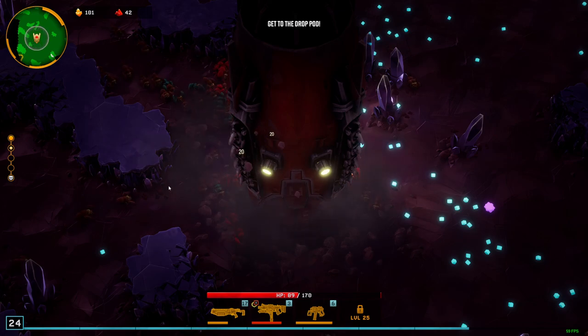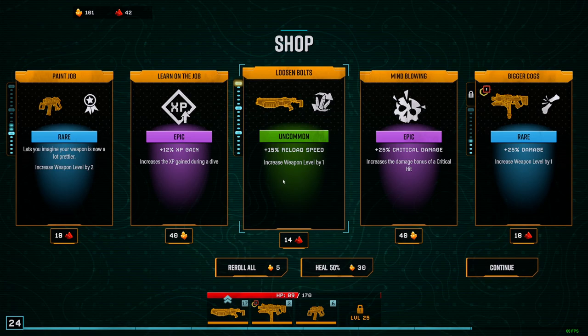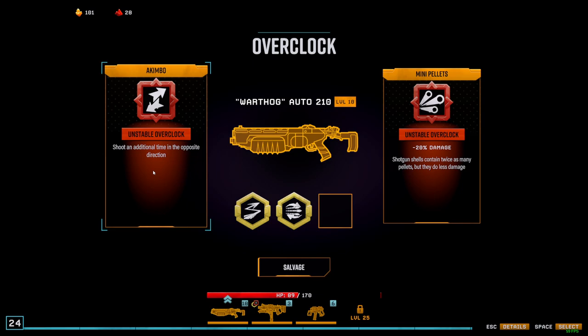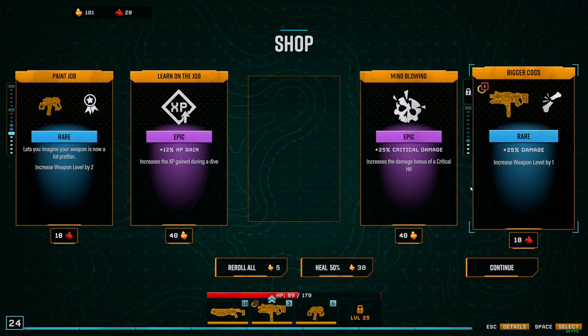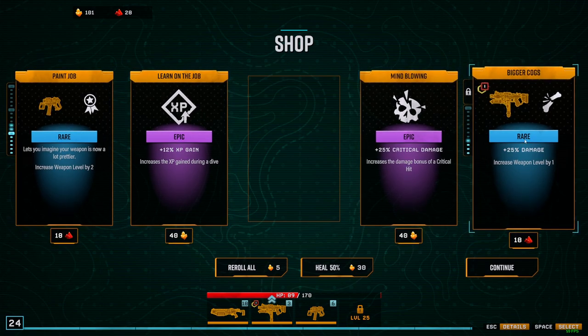Stage 2 completed. Taking you to stage 3. Well done. I could take another reload speed. This is perfect for my build, which is nice. Does this mean it shoots to the back? I think it'd be nice. Let's go with this. I tried to go with level 12 for the guns I didn't unlock. So let's go with this one.